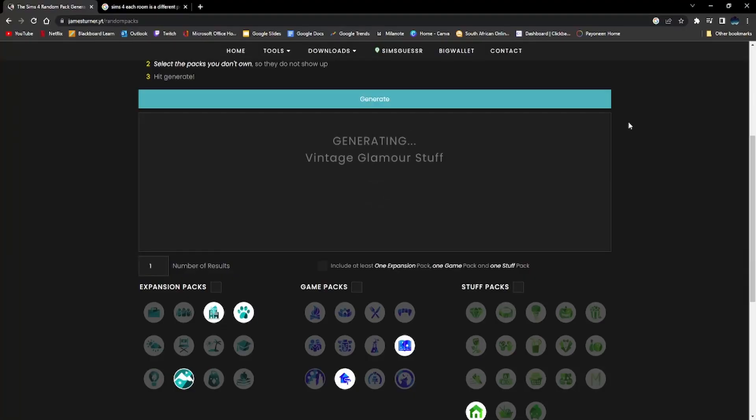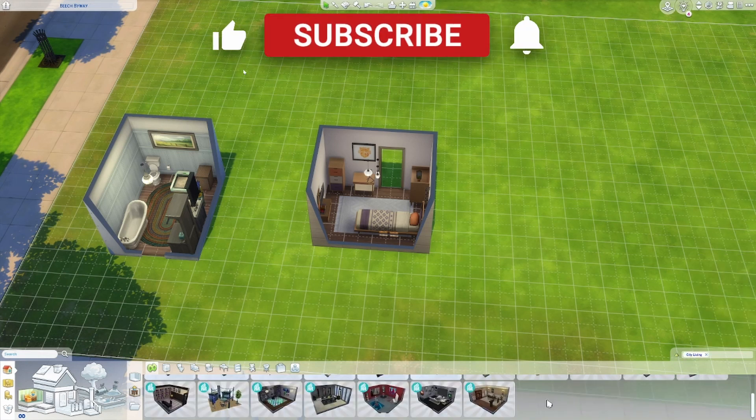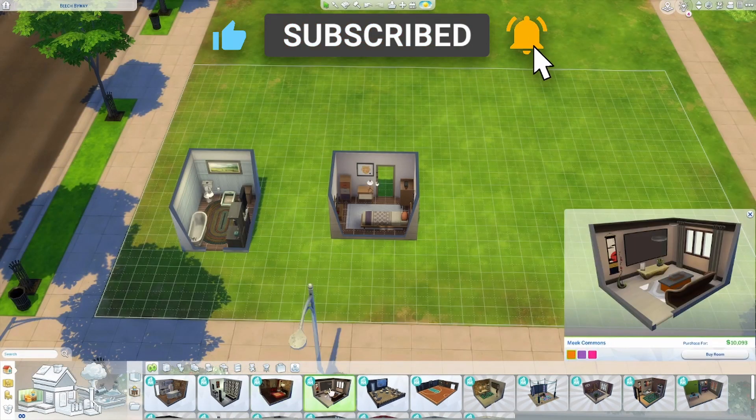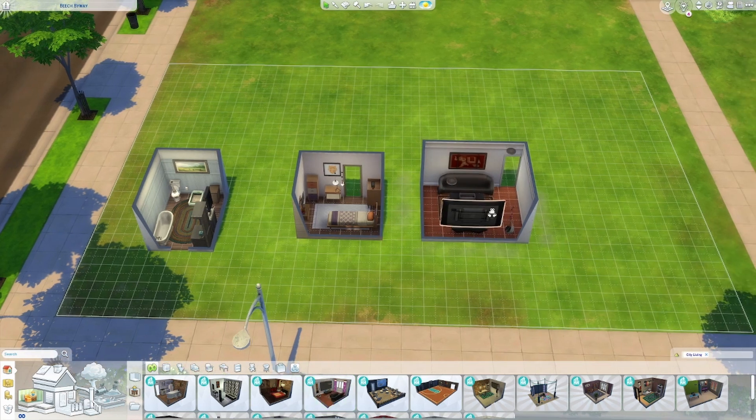Onto the next one — City Living, let's go! I had a feeling City Living has a big variety of pre-made rooms because it's mostly apartments. I was right — they do have a big variety. I think I'm gonna choose this living room because it's nice and big and has a big TV, and I want a big TV because other rooms don't seem to have one. I'm gonna take this purple version and place it down.